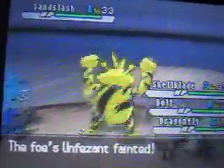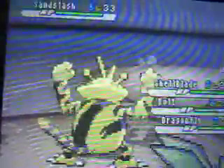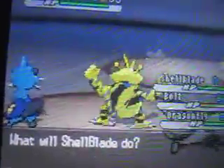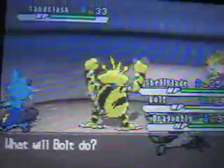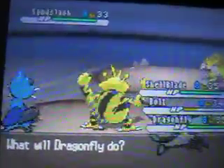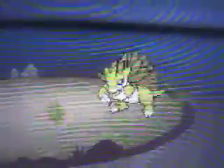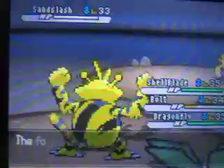That takes it out - lots of Experience Points. And Dig - this might kill me. Wow, so it didn't. I'm not gonna go for Surf, I'm gonna go for Water Pulse. Let's go for a Low Kick. No - Rock Slide. I'm such an idiot, why did I use Rock Slide there? Just because I felt like it. Water Pulse takes out the Sandslash.